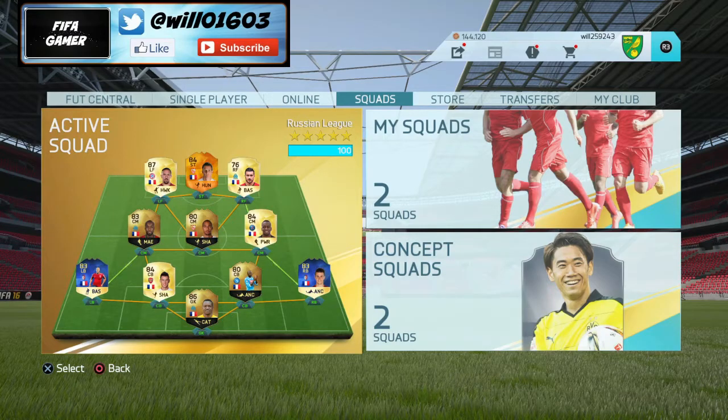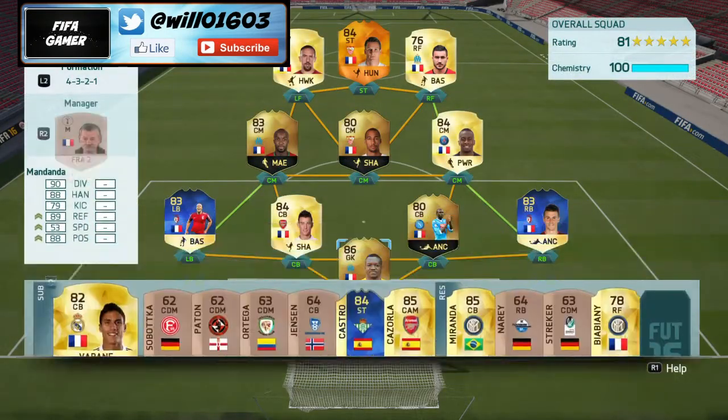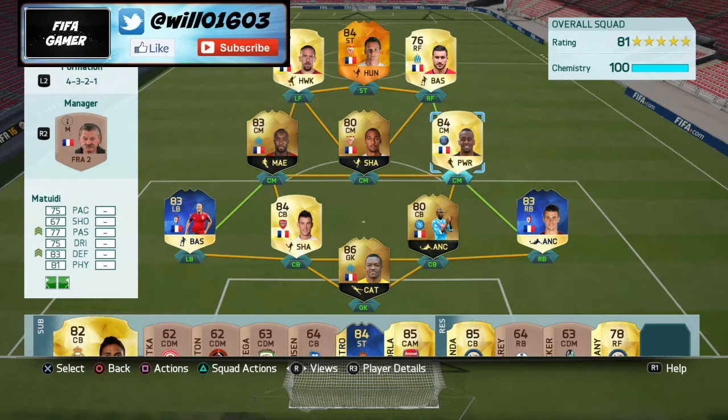For example, in this team here we have this Matuidi card. As you know, France played last night and they won 2-1, so obviously the French players that played last night their prices are going to go up because people are going to want to make teams around these players. For example, Pyatt's card went up from about 2.5k to about 5k yesterday, so his price doubled.